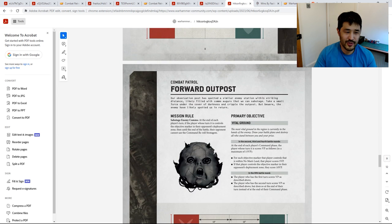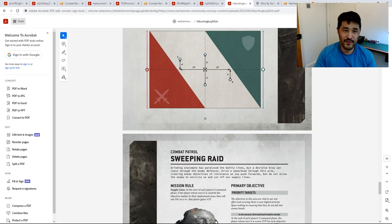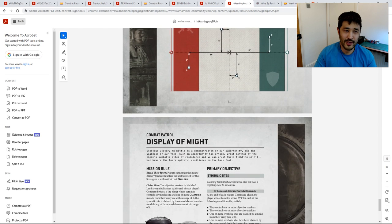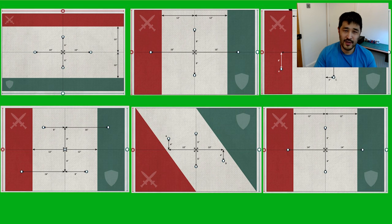In theory, these Combat Patrol sets should provide a balanced game, with GW modifying the rules in each Combat Patrol to either tune up or tune down relevant units. A key point on the game itself is that Combat Patrol missions are played on a smaller 44 by 30 inch board, with melee-focused armies naturally getting into combat much quicker than on a full-sized 44 by 60 tabletop.